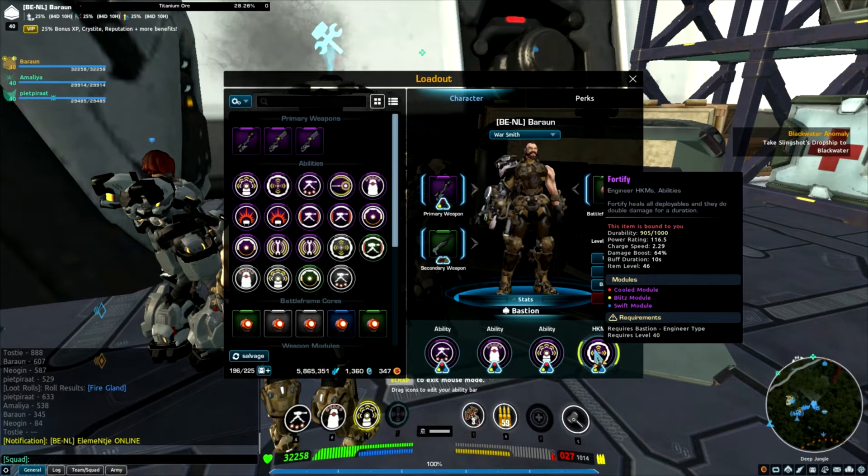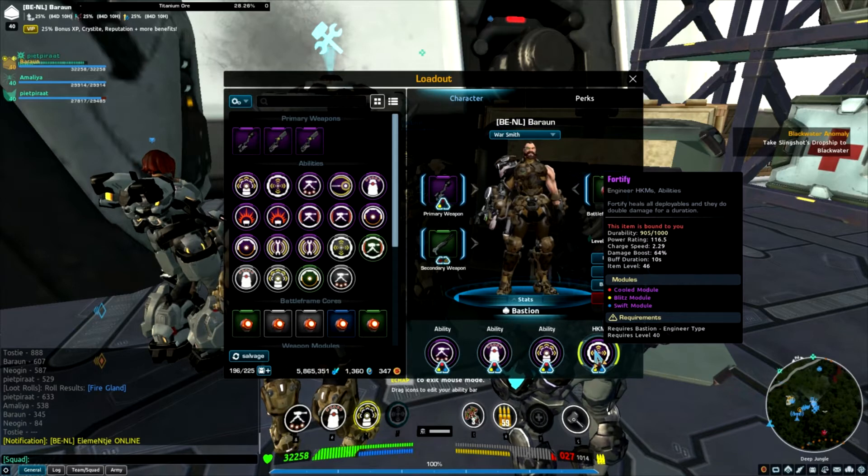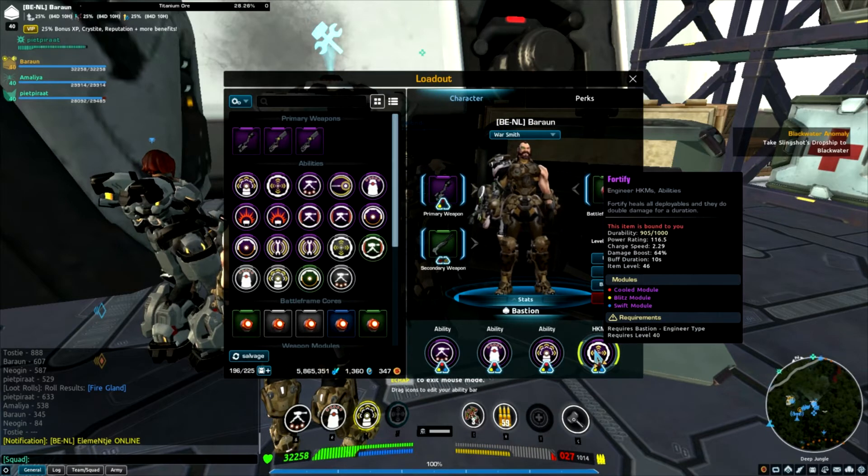HGM station I went on the charge speed and tanked all the rest — there is not really anything else above duration maybe. I just want to get five HGMs during a thumper, which is good. I'm not really sure about the whole Bastion game yet.